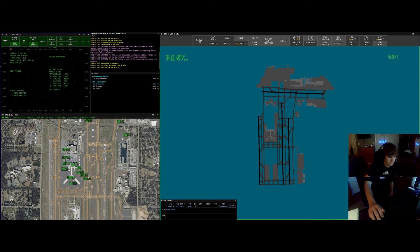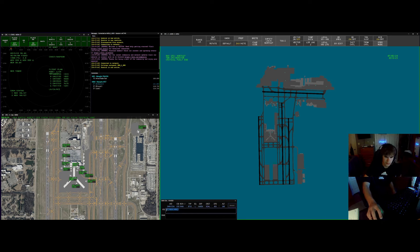Memphis ground, Southwest 1534 looking for IFR to Dallas Love Field. Southwest 1534, I have no SID on file for the departure. Do you have a departure you want to take? Sorry about that, we can take the Childer 5 departure for Southwest 1534. Southwest 1534, I got your clearance for you, advise ready to copy. Ready to copy. Southwest 1534, cleared to the Dallas Love Airport via the Childer 5 departure and SWA transition, then as filed. Maintain 5,000. Expect flight level 340 ten minutes after departure. Departure frequency is 125.8 and squawk 5666.